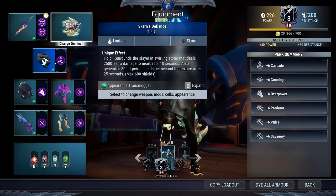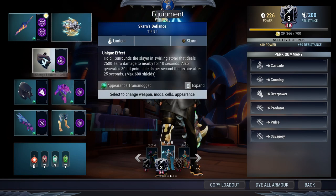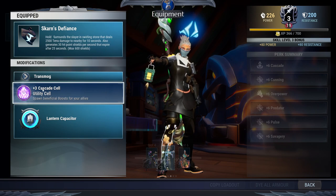For the lantern, I use the Scar Lantern — you'll have the attack speed buff and the shield buff at the same time. In the lantern I use the Cadastee cell.